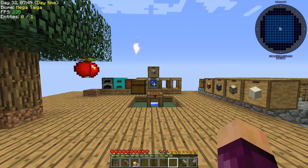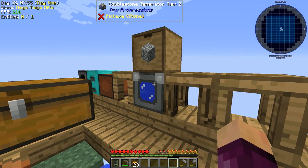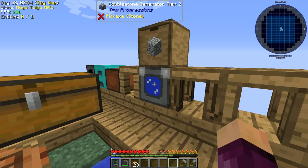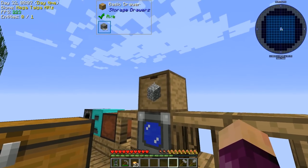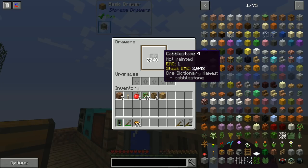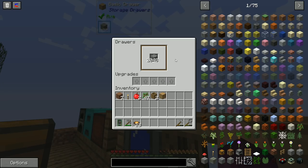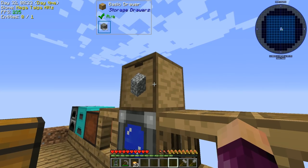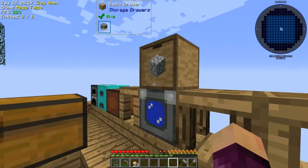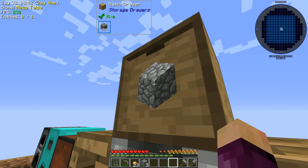Welcome back to Project Ozone Light. Last episode we made a cobblestone generator and upgraded it to tier two, which is currently outputting one cobblestone every 10 ticks - two cobblestone per second - putting it into our basic storage drawer. Right now we have the full 2048 cobblestone, which is 32 stacks, the maximum amount the storage drawer can hold. If I take one or two out, it quickly replenishes back up to 2048.